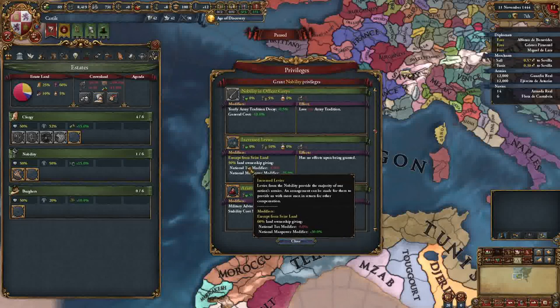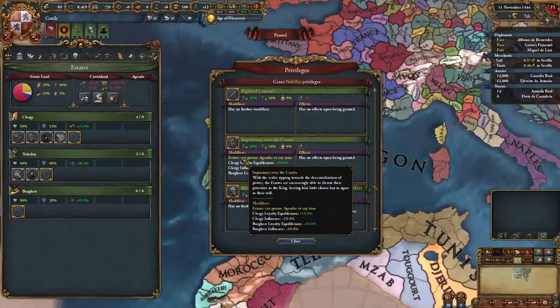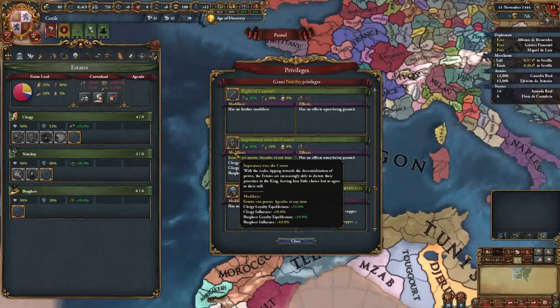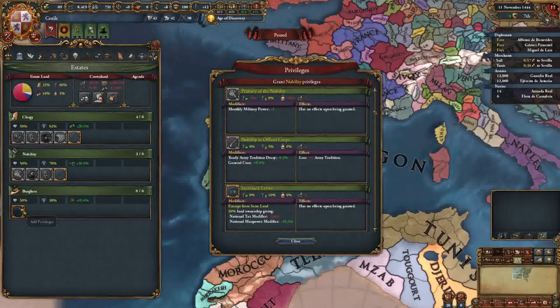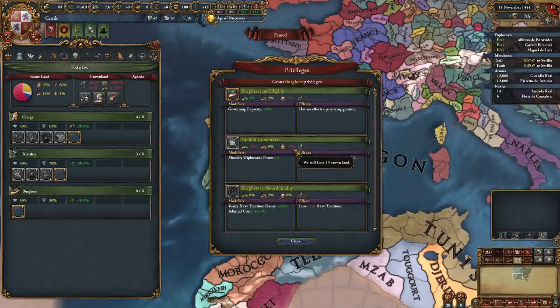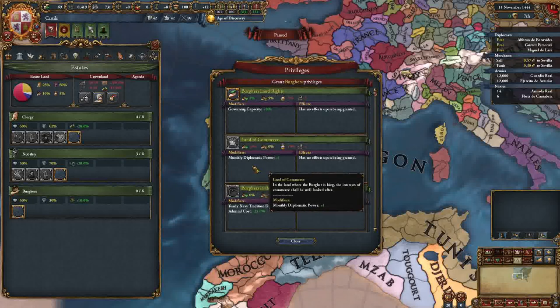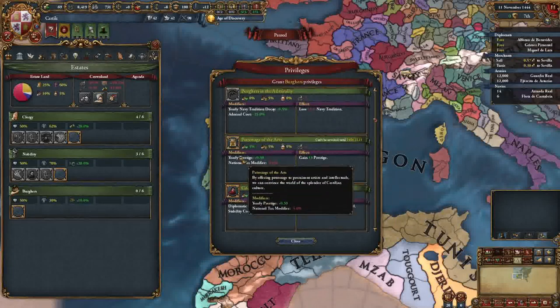I'm going to take Increased Levies, but not just yet - because we're playing Castile there's something we have to do first. Military advisor costs - we're going to take that and grab a military advisor. This gives you equilibrium to the other two stats, which is good. I'm also going to take Patrons of the Arts. Tax is not the be-all end-all - we're going to go Diplo Advisor.